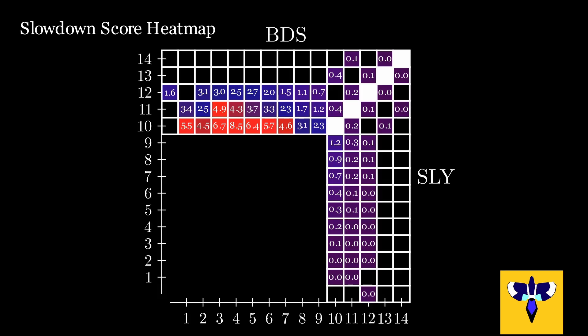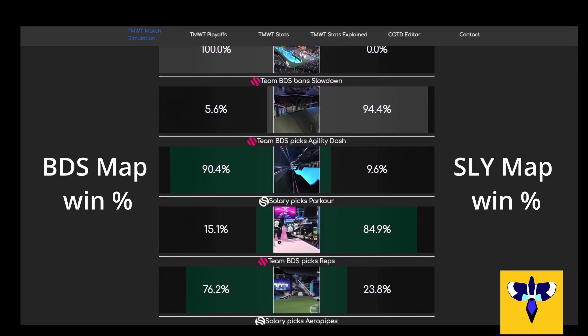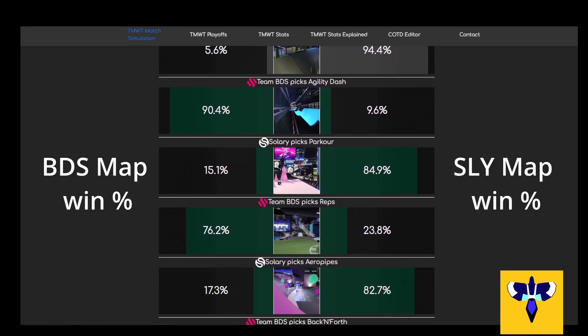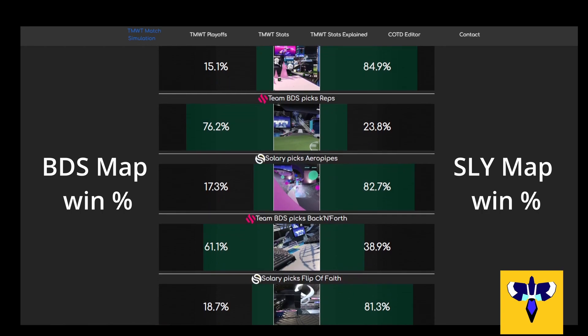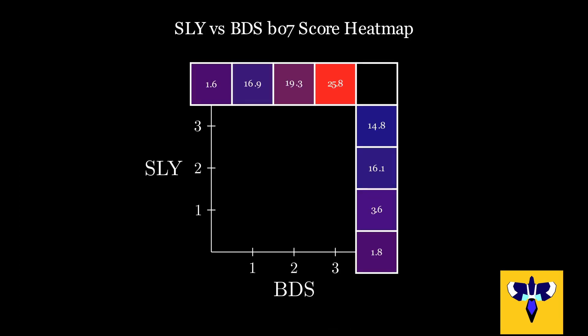For match simulations, we have to also simulate the pick-ban rules for each series format, using the live seeding. We'll do this by assuming all teams run the same mathematical approach above, and then ban their worst maps and pick their best ones, in order. Finally, we can again apply combinatorics to the match, to calculate which team would reach the required map score first, giving us their match win chance. We then repeat this for all teams.